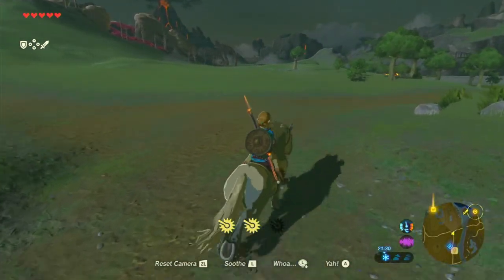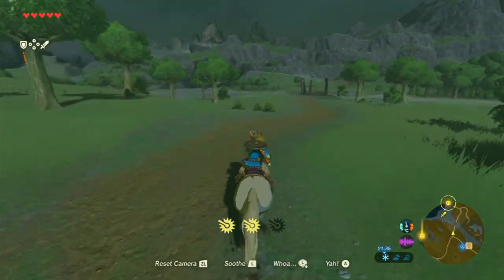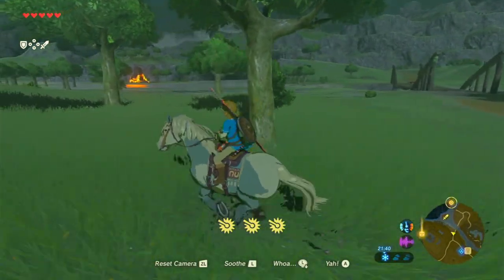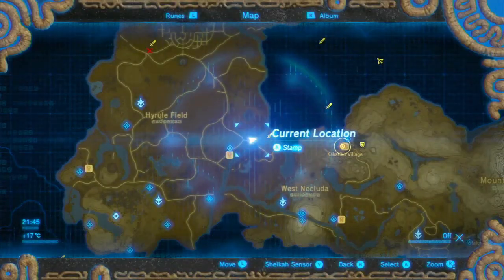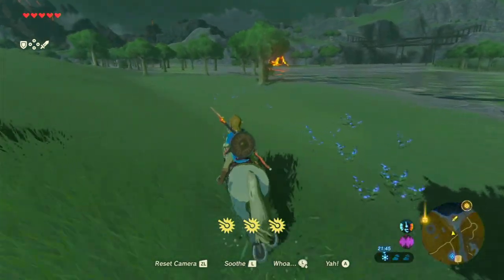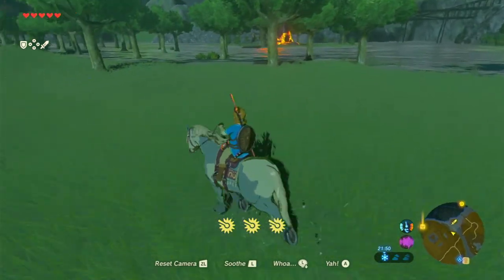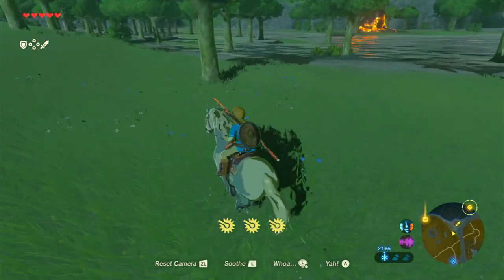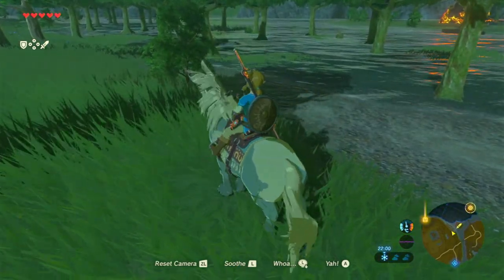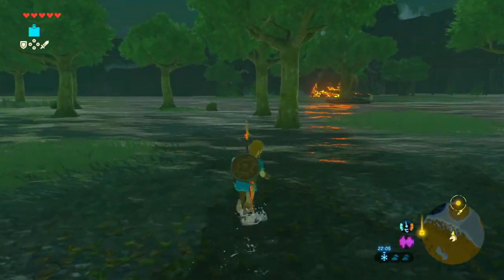Let's make a turn here and get somewhat close to this shrine. I think I might have to swim to it, which is unfortunate. Unless I can go round - no, that's definitely an island, so I need to swim across or something. Where's a good spot to swim from? I don't really want to leave Jack over here, but I don't think I have much choice. So let's make our way across.